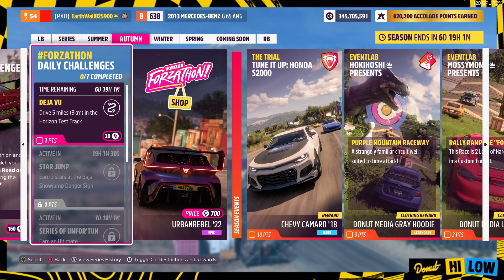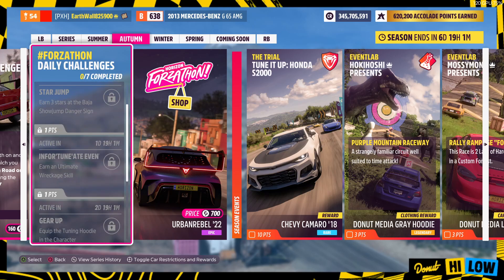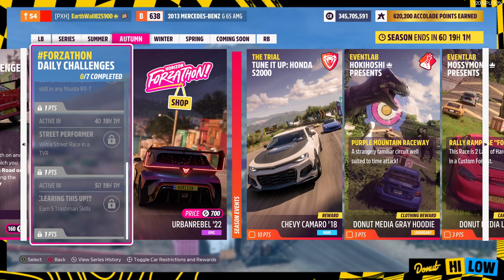Next up we got the Daily Challenges. We got Deja Vu: Drive 5 miles or 8 kilometers in the Horizon Test Track, earn 3 stars at the Baja Show Jump Danger Sign, earn an Ultimate Wreckage Skill, equip the Tuning Hoodie in the Character Customizer, earn an Ultimate Speed Skill in any Mazda RX-7, win a Street Race in a TVR, then earn 5 Trashman Skills.